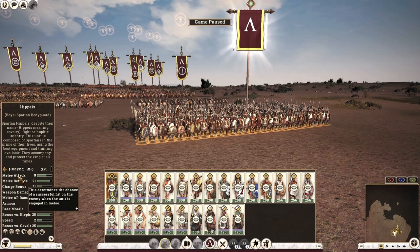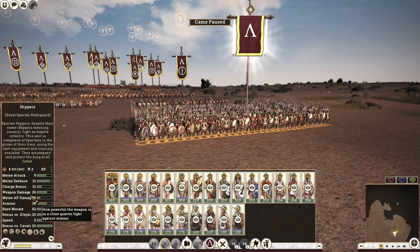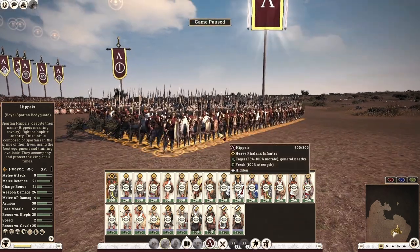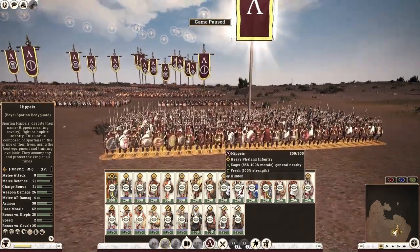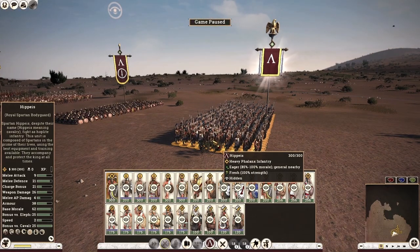Conversely, if a cavalry unit gets caught by a spear unit and gets bogged down in melee, they will get absolutely annihilated, as this bonus applies to both melee attack and overall damage. For the Royal Spartan Bodyguard, that means melee attack bumps up to 34 versus cavalry or elephants, and overall damage goes from 30 to a whopping 55. These units are nothing to scoff at, but be careful — they lack the mobility to escape a bad situation.